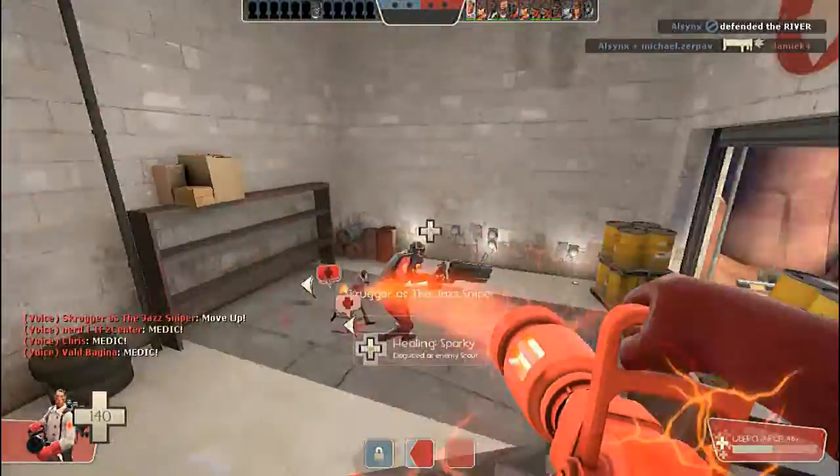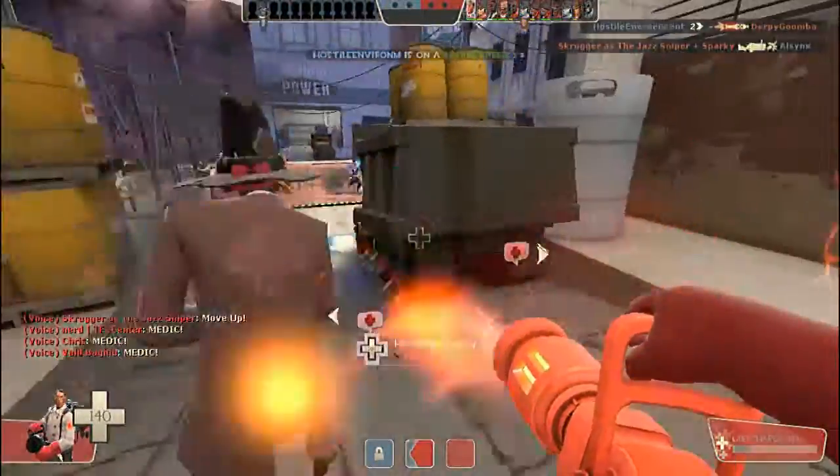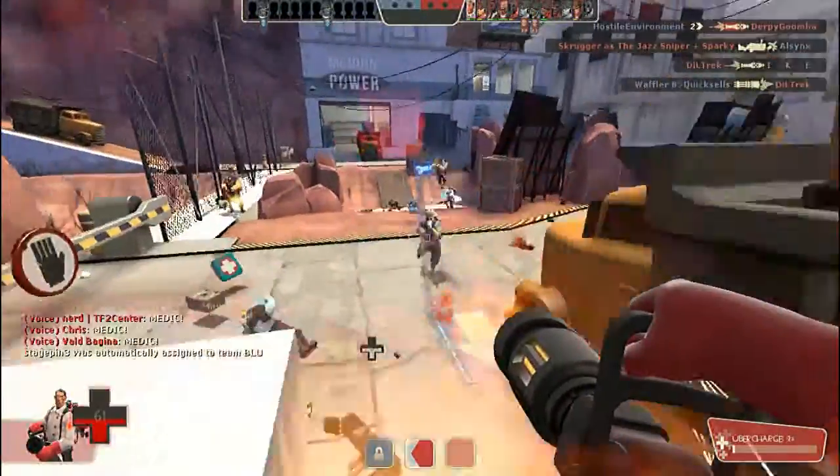If you chose the Medic, you either have bad aim or you're being a great mate and just helping out the rest of the team. A pro tip is to Uber the Spy.